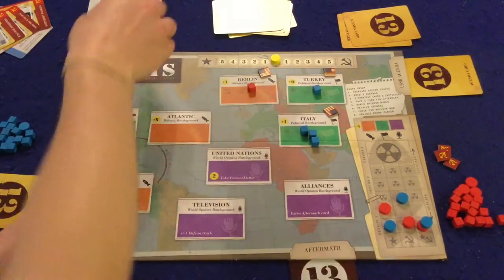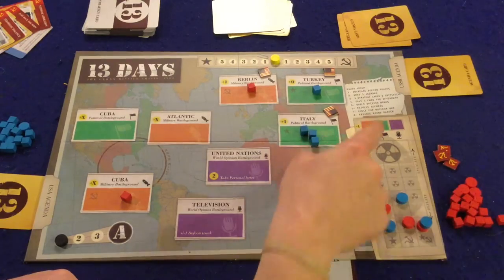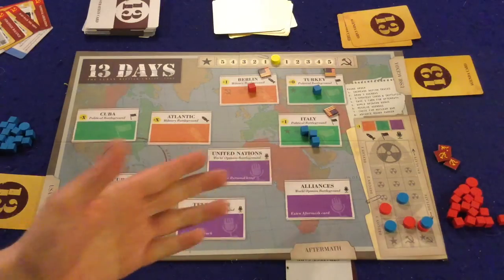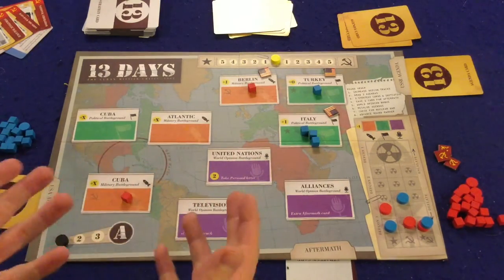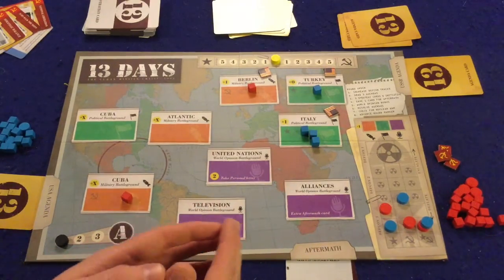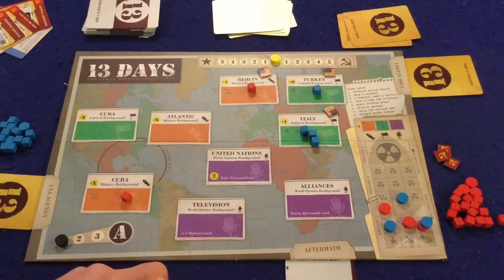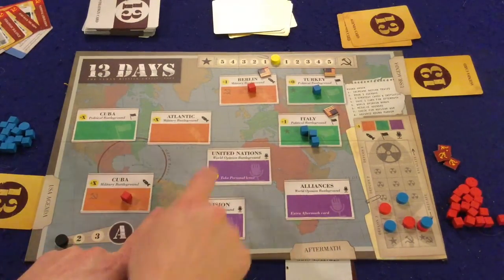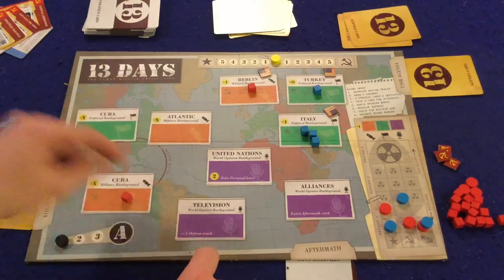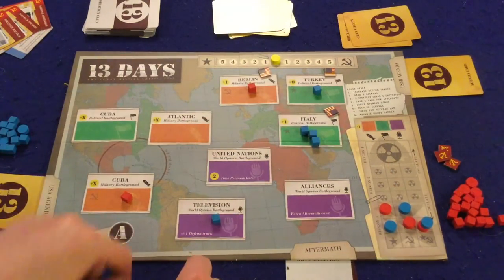It's a very interesting aspect to the game — there should be two cards in the aftermath at the end of a round, and then we go to the next phase. We've done our five strategy cards and saved one for the aftermath. Now we go to the world opinion bonus — these three spots right here. Normally somebody would put a cube on one of these spots because these give you awesome abilities that you'll be able to use at the end of every round if you have ownership of that area. For instance, starting on the left and moving to the right: plus one prestige and minus one on the DEFCON track if you have area control there.